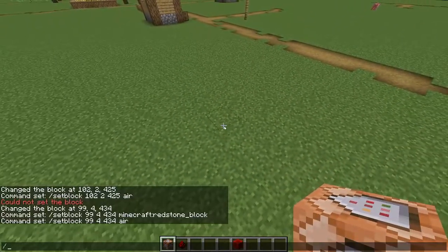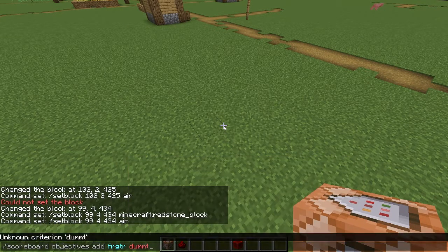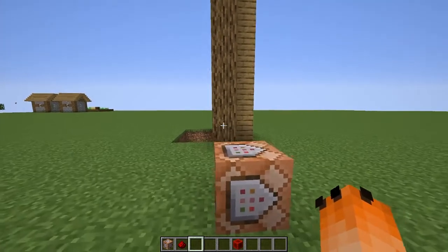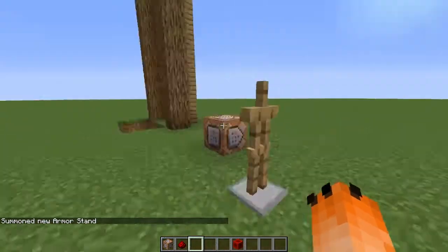The block that this tripwire hook is touching — add a command block touching that block. We need to make a new scoreboard. To do that, type slash scoreboard objectives add and then dummy. Now we need to summon an entity to act the scoreboard on — slash summon armor_stand, because they are the best type of entity. Tilde tilde tilde for placement, then curly bracket, tags, bracket, quotation mark, then whatever the name should be. I'm gonna name him Ronald Jacob the Second.